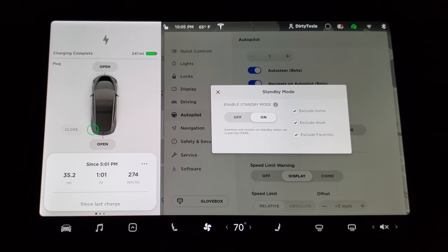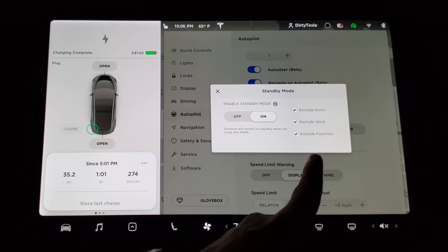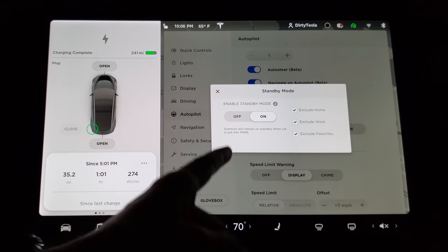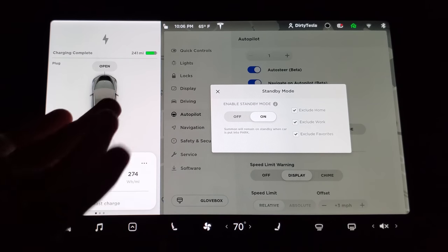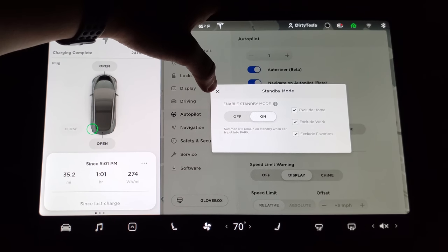Something to note for Smart Summon is this new standby mode, which basically keeps the car awake so it's ready for you to start summoning it. Otherwise the car goes to sleep and it can take a little bit of time for the app to wake it up. You can exclude certain places where this is active so your car will sleep there. I'm a little bit concerned about battery drain — like if we park at a hotel all night not charging, I wouldn't want this on. So I'm a bit conflicted on this option, but for now I'll have it set to on.